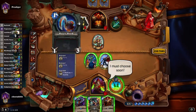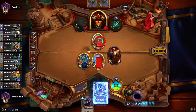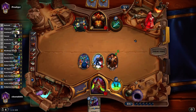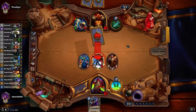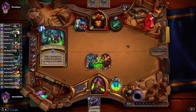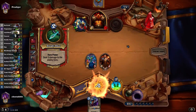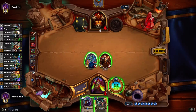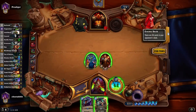If I eviscerate this, he has lethal with Mortal Strike, assuming I hit face with both. So I think I have to hit face with one only. I'm pretty confident he has a Mortal Strike in his hand — it would do six damage if he was at 12 or less. So if we topdeck Prep then we win. We have a 1 in 19 chance. Not so great.